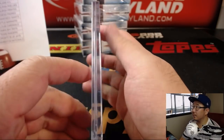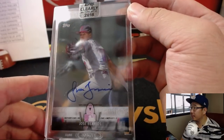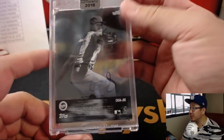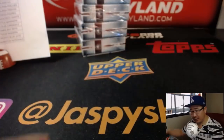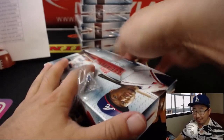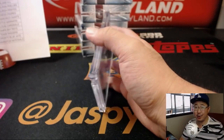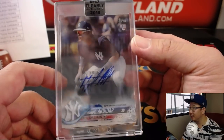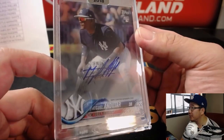Next up — Jose Berrios, nice, another one for the Twins. Another one for Wolf. Next box. This stuff is great — I'm a fan of this. Clearly Authentic, brand new release, ladies and gentlemen. Go get it on jazbeeshobbyland.com. Next up — Miguel Andujar. Nice break for the Yankees — Ed Aarons with the Gleyber Torres and the Andujar.